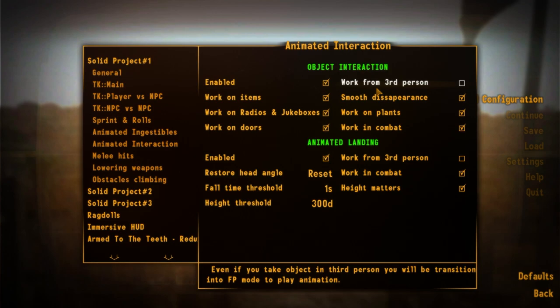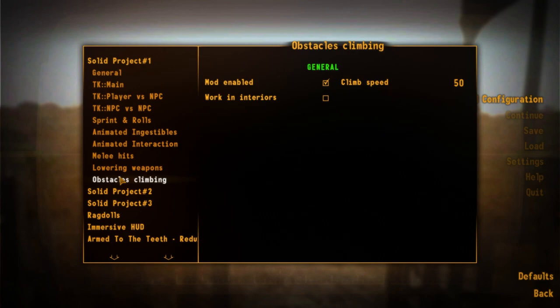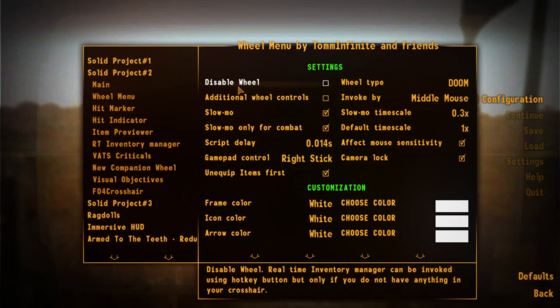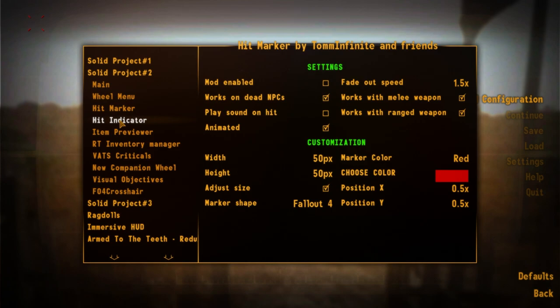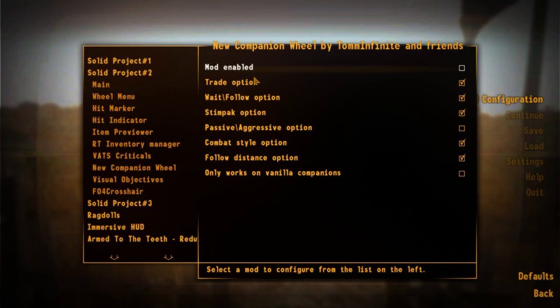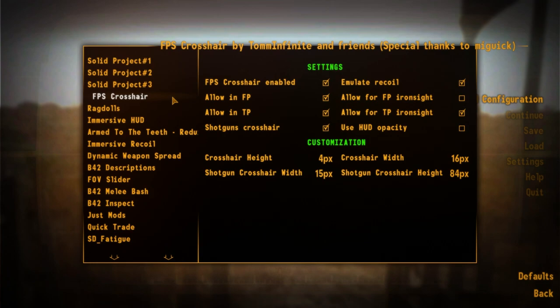A lot of features overlap with the Jam mod, so we're going to disable most of the duplicate stuff in Solid Project — like hitmark indicators and item previewers. Then we have Immersive HUD, which is a go-to mod for immersive gameplay: it disables the HUD whenever it's not being used. If you're not in combat or actively taking damage, it won't show your AP, health, compass, or ammo indicators. That's a really big mod for me — it lets you really dive into the game without the HUD obstructing your vision unless necessary.